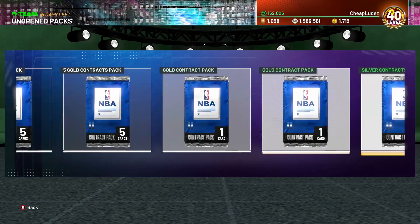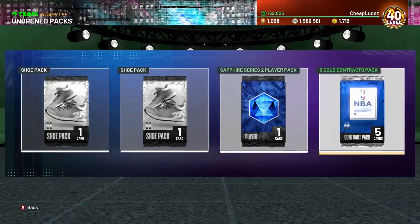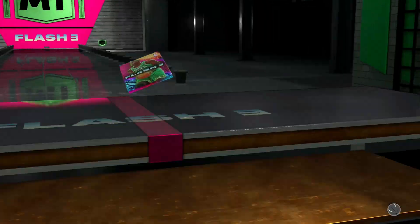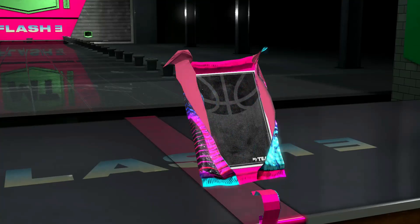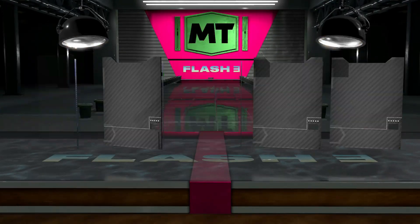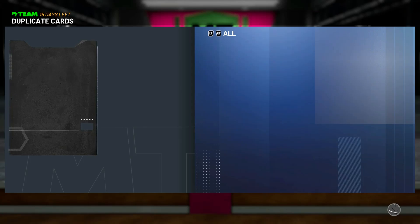Gold and below cards just don't drop anymore, so it's putting some value on some of these older packs that you get in TT and TTO, just because they actually drop those cards, which not a lot of people have at the moment.